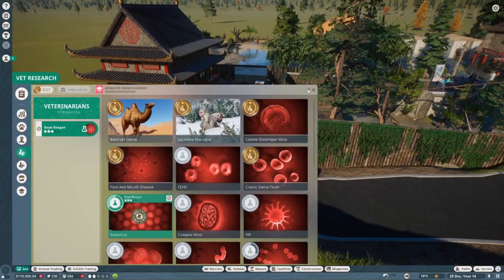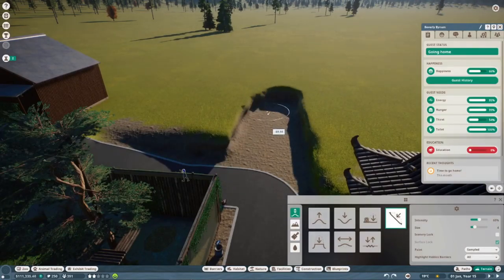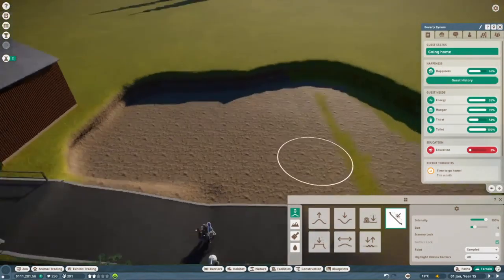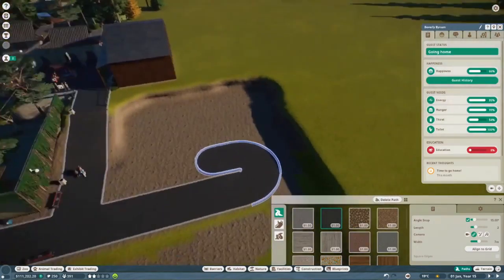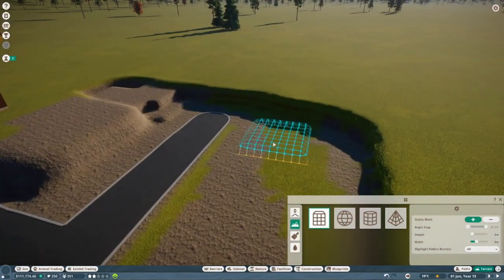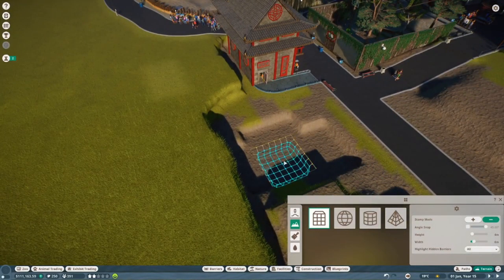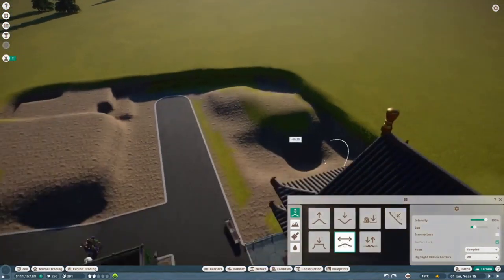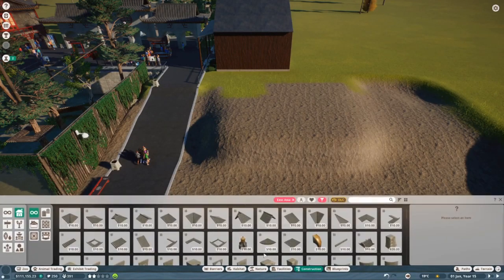By the end of this time lapse I believe we have all of the themes unlocked, and we will be ready to just start building - our mechanics can almost stop researching. We have like four or five more things to research, not including the blueprints. Here we are using the trick from the camel habitat with the stamping tool to make it level.